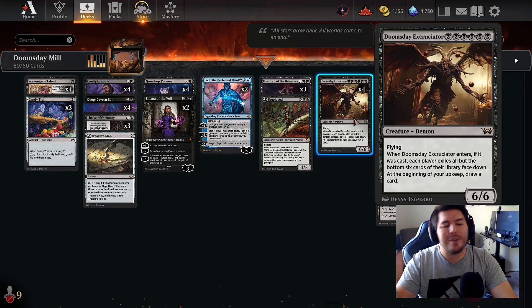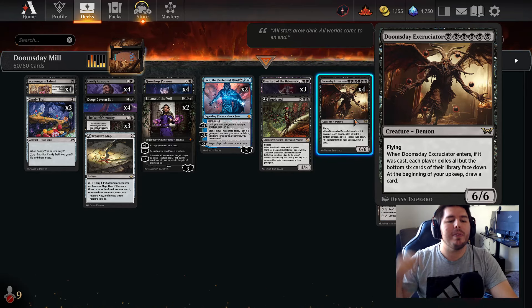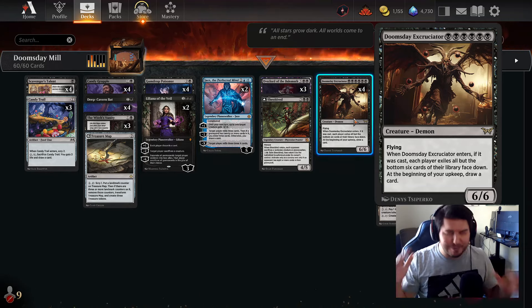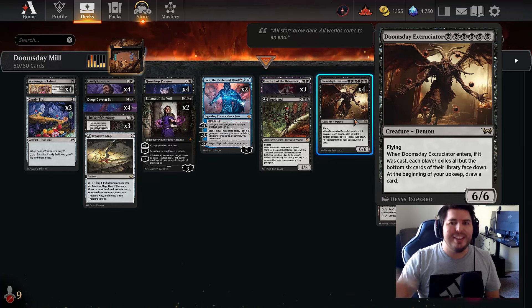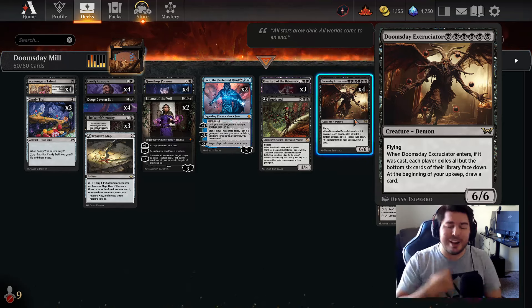When it enters, if it was cast — very important — each player exiles all but the bottom six cards of the library face down, so you don't know what is in your library. You don't know what's been gone. You're completely blind drawing into those last six cards. And at the beginning of your upkeep, you draw a card. That means we're going to be drawing more cards than them.